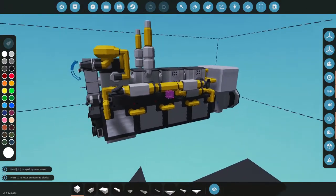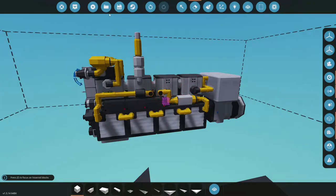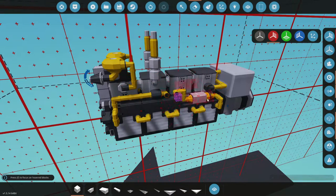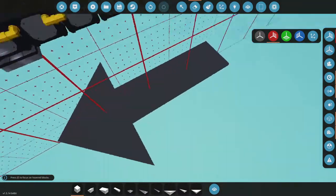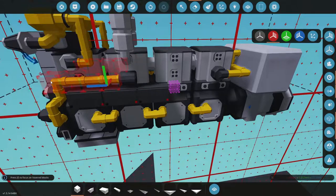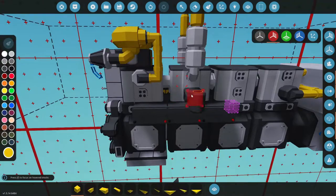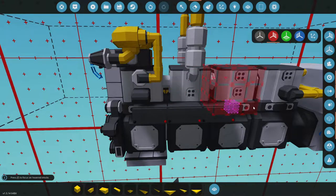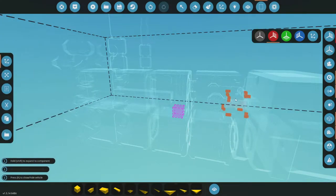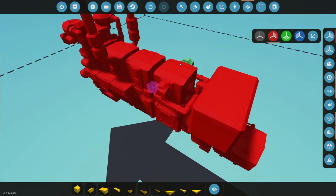We're going to rebuild the coolant system here today real quick, and then we'll start jumping on some other things. We're going to delete all the coolant, both sides, delete all that, delete these radiators — we're deleting the whole system honestly. We'll move this up forward, delete that. For fuel, let's cut and paste and do that to both sides, then merge those to the main body.